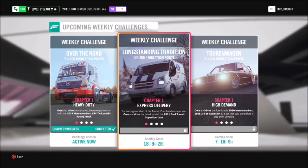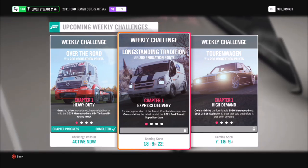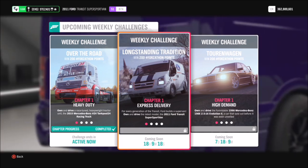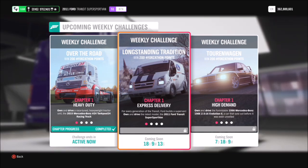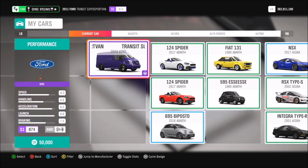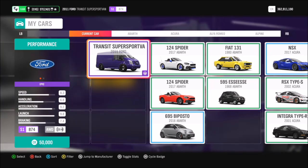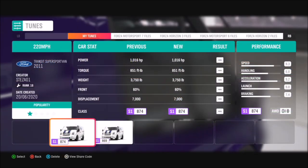Hello and welcome back to Everything Gaming. In today's video I'm bringing you another Forzathon guide, where I show you the quickest and easiest ways to complete this week's challenges. This week's Forzathon is called Long Standing Tradition and it wants you to use the 2011 Ford Transit Super Sport Van. The van will set you back about 50,000 credits and you can pick it up from the auto show. There is also a Forza Edition version you can use, but for this video I'm just going to use the standard version.